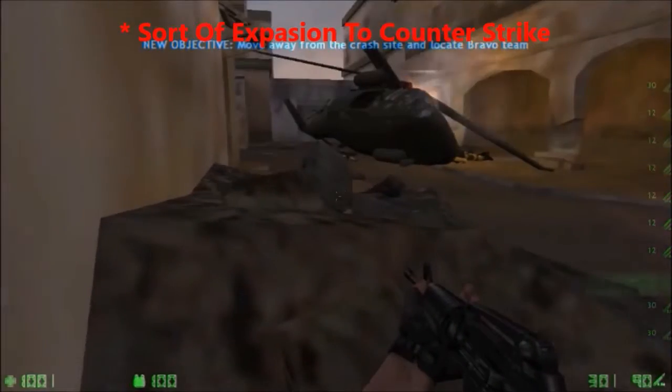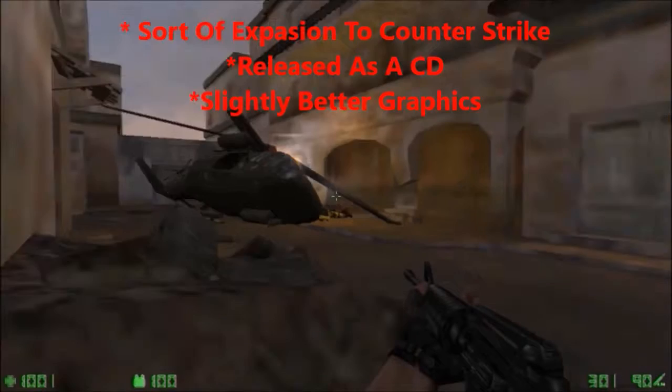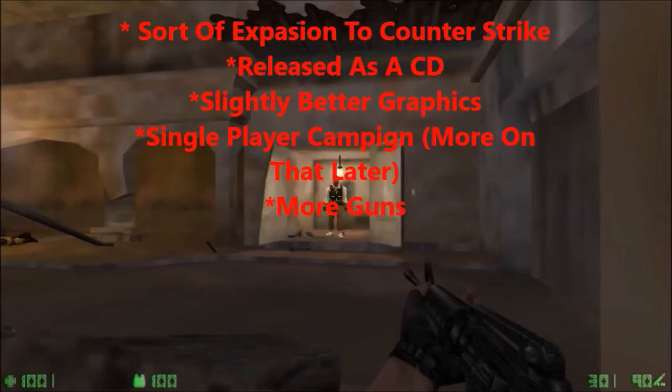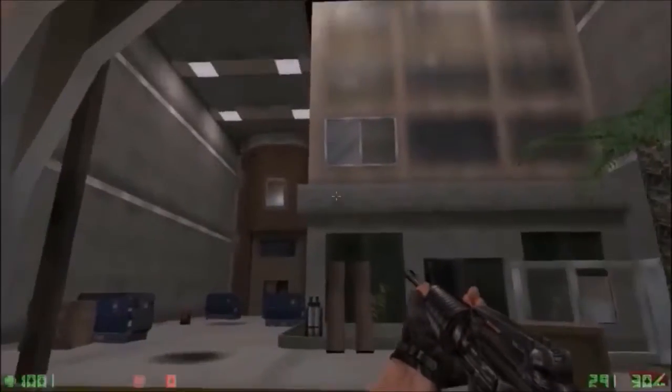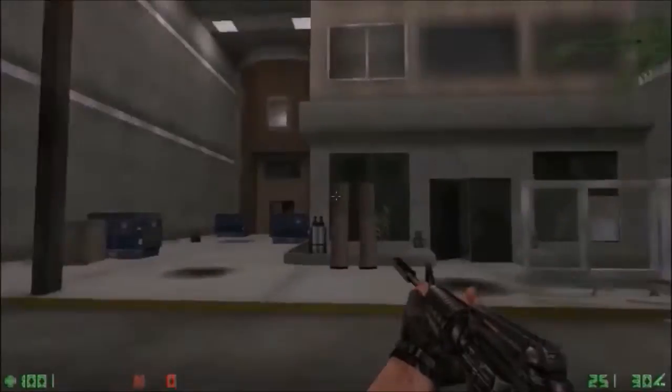For those who don't know, Counter Strike Condition Zero was a sort of expansion to the original Counter Strike. It was released as a CD instead of being a mod for Half-Life. It features slightly better graphics, a single player mode, more guns, more maps, and bots. The problem was that it was released less than 8 months before Counter Strike Source, so no one really paid much attention to it.